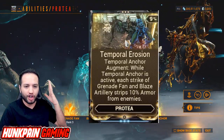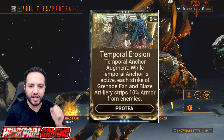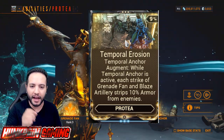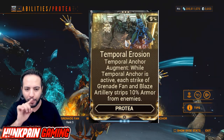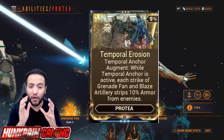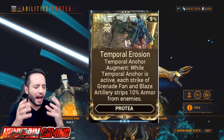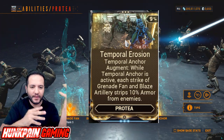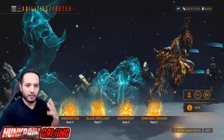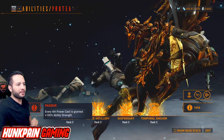Check this out — Temporal Erosion, the Temporal Anchor augment. While Temporal Anchor is active, each strike, Grenade Fan, and Blaze Artillery strips 10% armor from enemies. If you know Protea, you know how fast that is — it's very quick, it's really crazy.